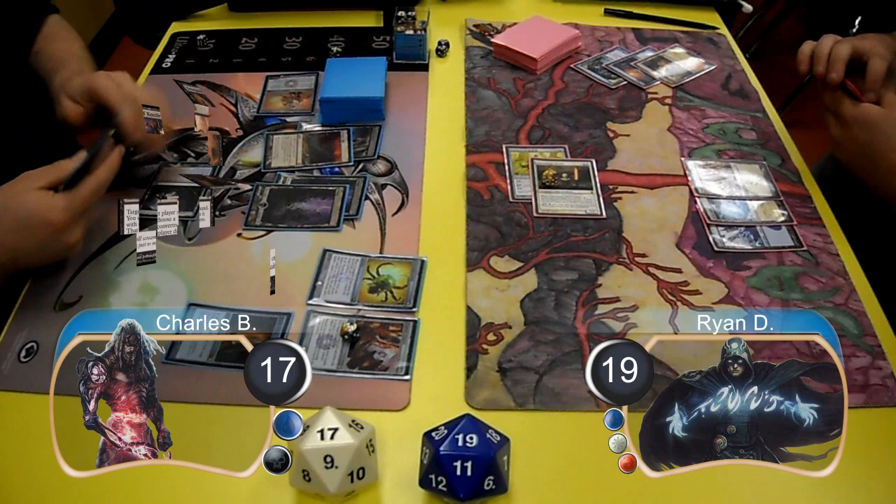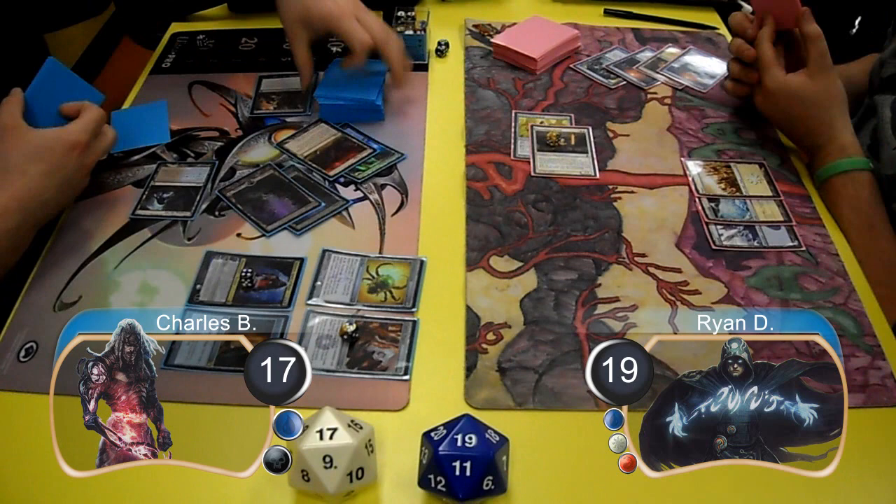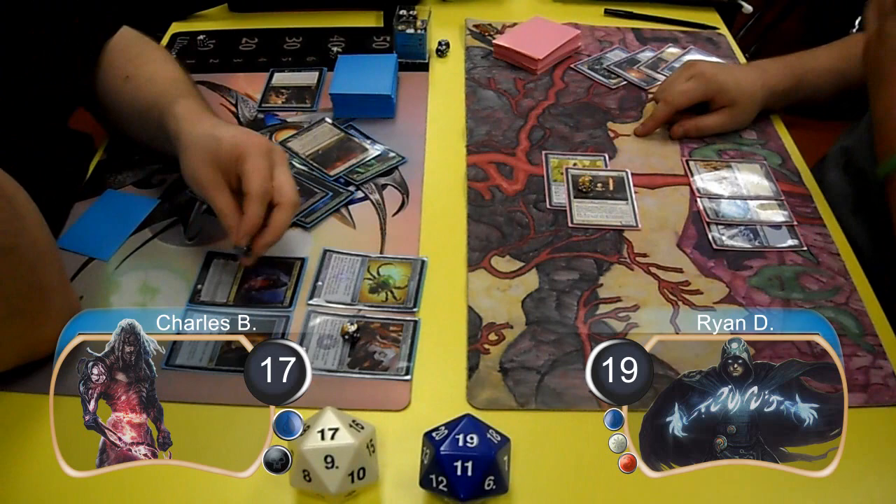Then for Charles' turn, he cast an Inquisition of Kozilek and forced Ryan to discard his Mana Leak, and then afterwards he resolved a Tezzeret, Agent of Bolas. He then used Tezzeret to look at the top five cards of his library, however there were no Artifacts. Ryan attacked with his Mystic again and sent it at Charles' Tezzeret, taking it down to 3 loyalty.